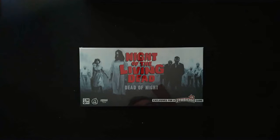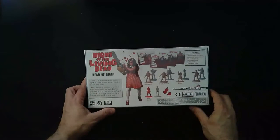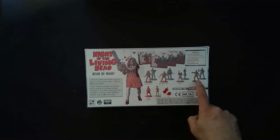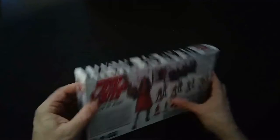Here we have the Night of the Living Dead Dead of Night exclusive — the additional unlock package that came with the Kickstarter game. We have eight survivors: four in Romero mode and four regular Zombicide mode. We have W. Vince, Chief McClelland, Karen, and Johnny. And we have two ghoul miniatures. We have Helen, and we have four survivor ID cards and some equipment cards.